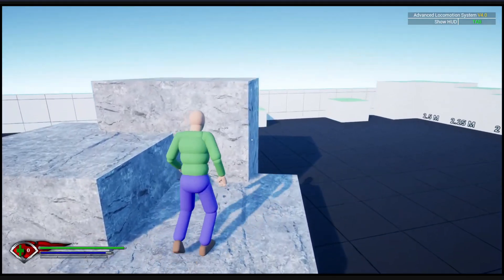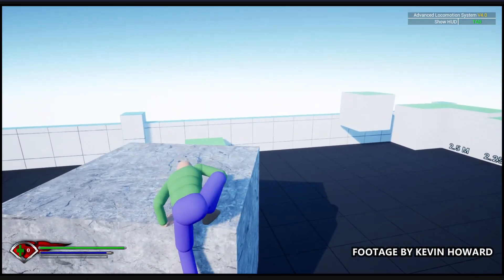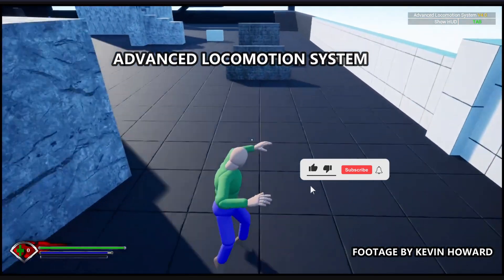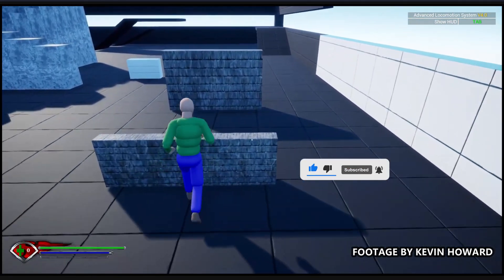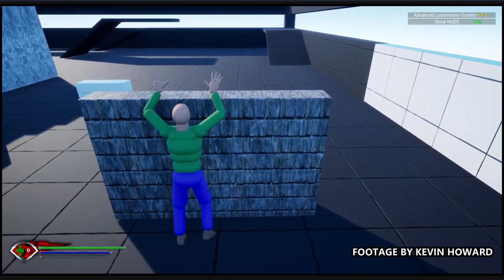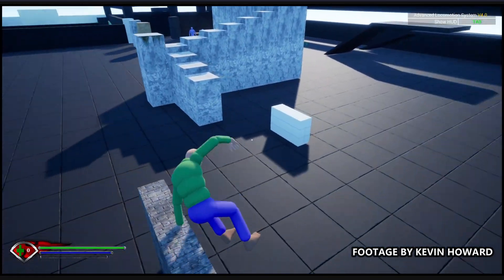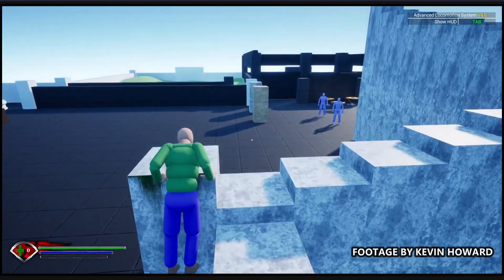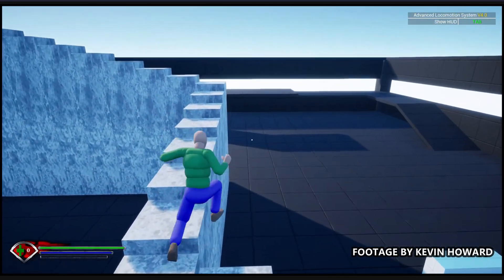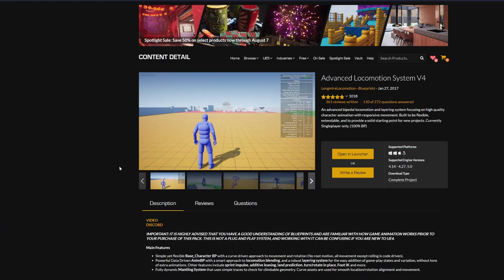Welcome to a new Unreal Engine 5 video. Today I'm going to show you something that will save you a lot of time — it's the Advanced Locomotion System. People who've been into Unreal Engine for a long time probably know this asset, but if you didn't, it's like the third-person controller example from Epic Games in Unreal Engine, but a hundred million times better.